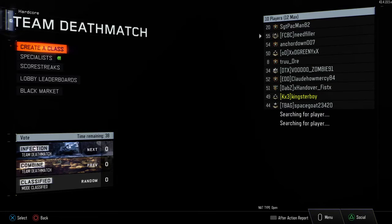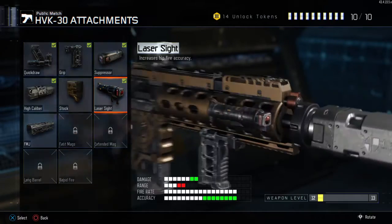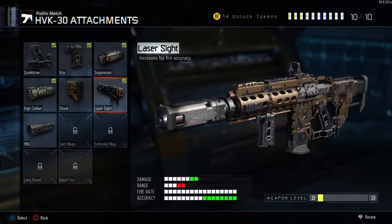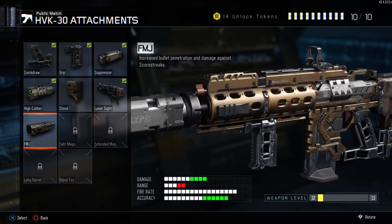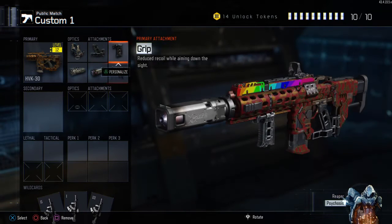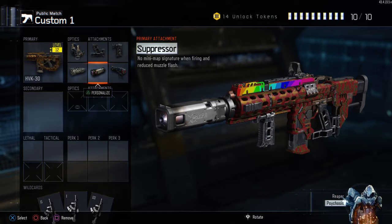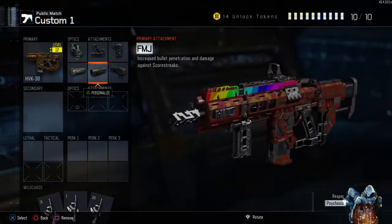I'm going to put the FMJ on this gun. Wait — it increases bullet penetration, yeah. But wait, is it just against score streaks? Oh okay, yeah we can trade that out with something else. All right, we can just trade it out with that.